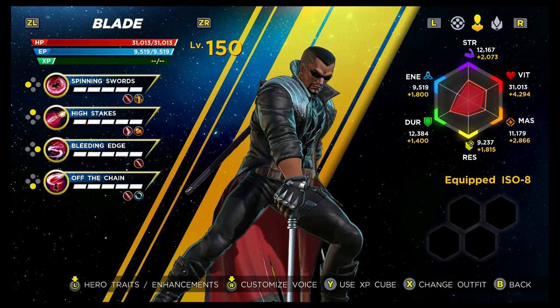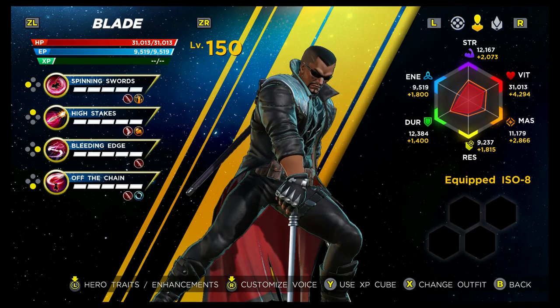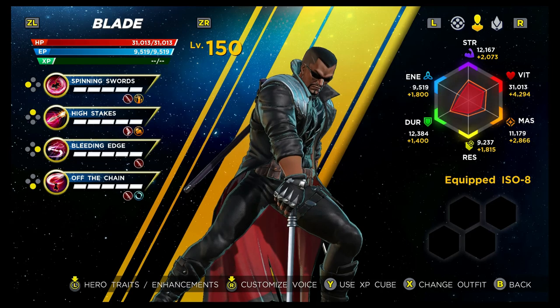Blade is a bit like Moon Knight — he is a hybrid character, but the majority of his kit is based around the melee side of things with just one ranged skill. His light and heavy attacks are both melee based, and his extreme attack is a ranged one, so you need the enemy about half a screen in front of you to make the most of it.